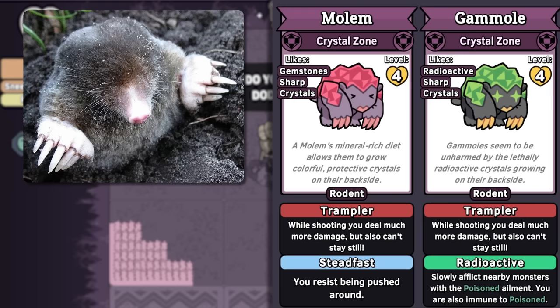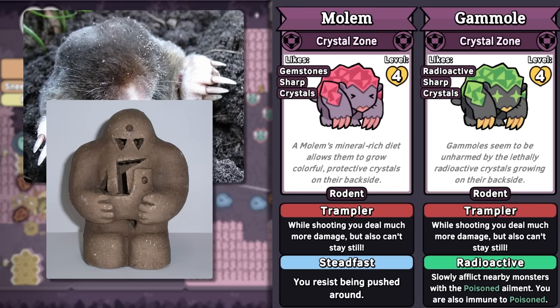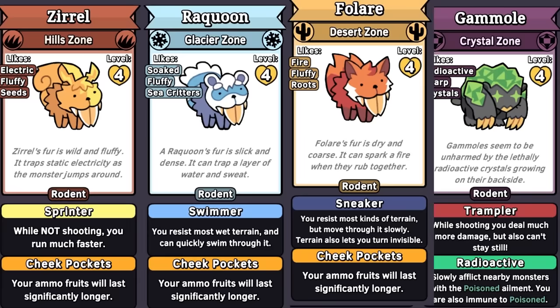Molem and Gammol are a mole golem and a radioactive mole golem that releases gamma radiation. Being made of crystals and minerals certainly makes them golems, and living underground with their big mole claws — yeah, it's great. I love that both of their attacks are very similar, but Gammol's are poisonous, because radioactivity. Another group of rodent monsters with many variants are Zerol, Raccoon, Folaire, and Saberfloof.